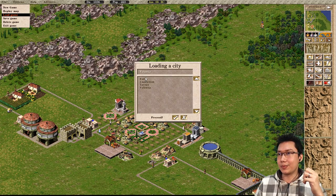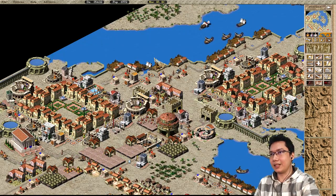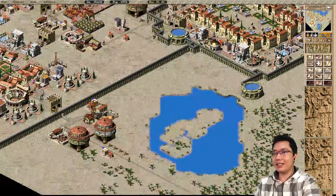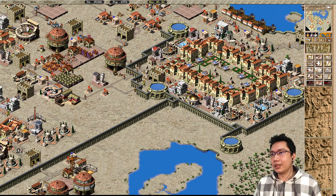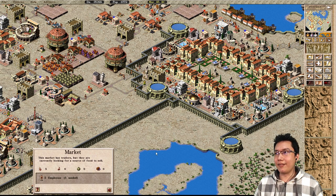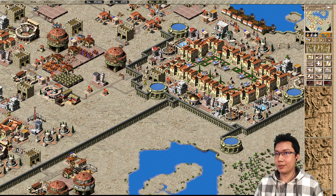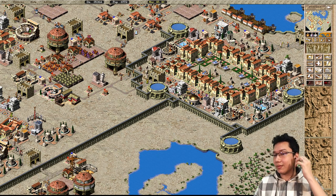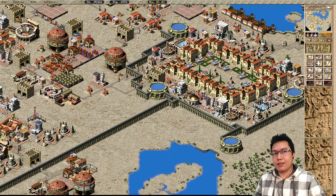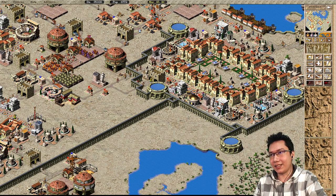If I load up Fede's map here and slow things down, a unique issue is happening. These markets have almost no resources — there's pottery, but there's no food. Why is there no food here? Look at this — there's a granary filled with meat. These market ladies behave very, very weirdly.